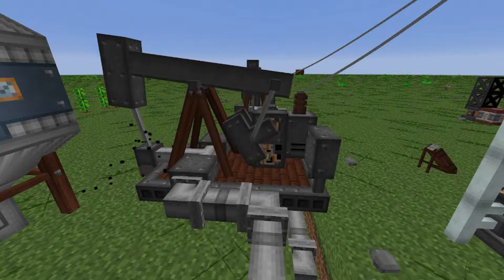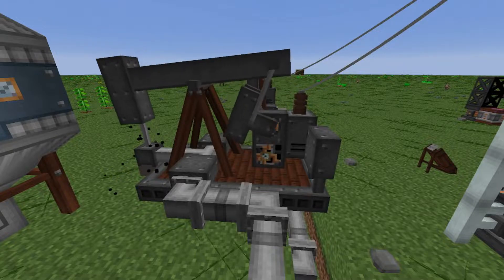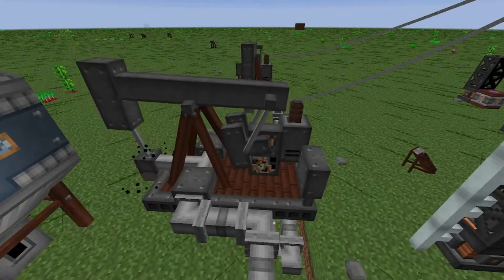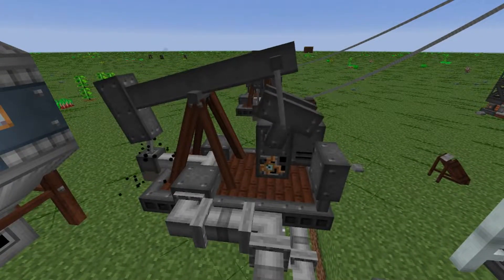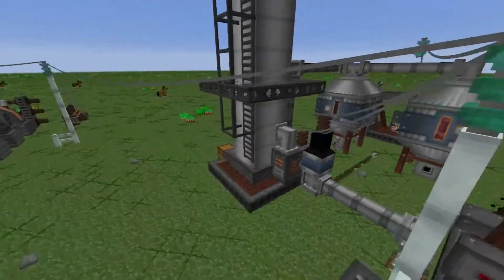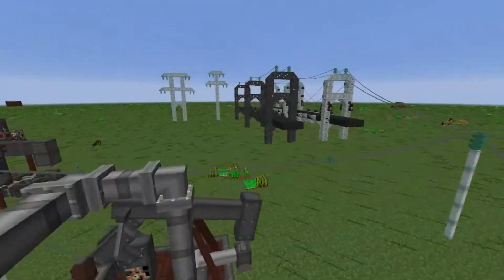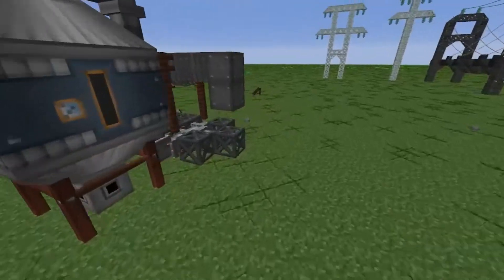Hello guys, welcome back. In this video I'm going to be going over the pump jack from Immersive Engineering. It's a really good standalone mod — I use it as part of SevTech, which is what we're playing right now, but it can be used in other mod packs or as a standalone mod. It's a really cool mod in general. You can get the steam turbine for power — it's just cool overall.